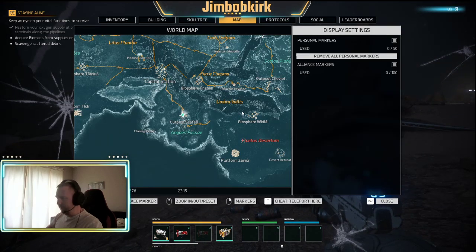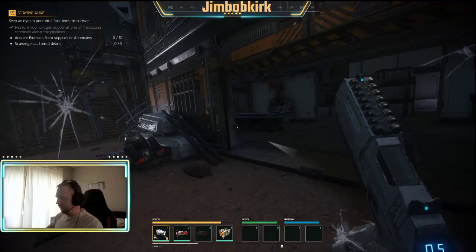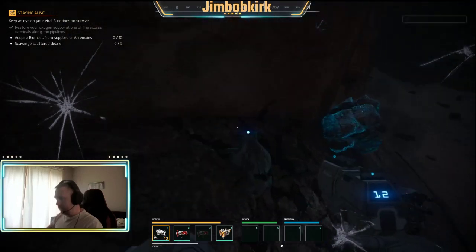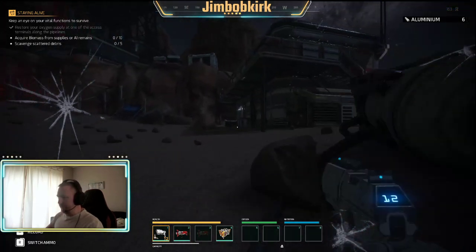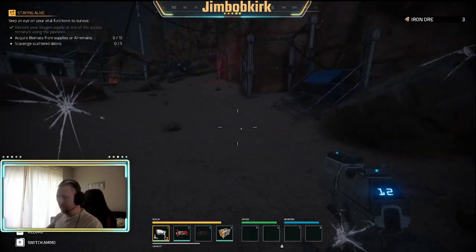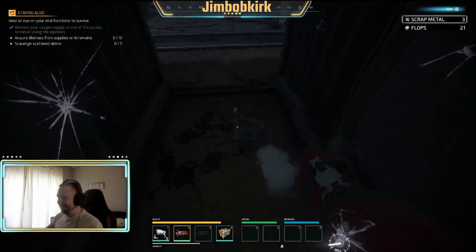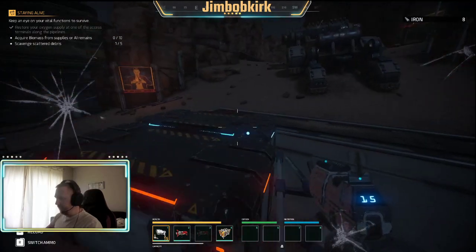When you die and spawn in, just select south and you'll be somewhere around this area. Acquire biomass from supplies or AI Remains. Let's click a couple of these. He didn't give me any biomass - sometimes you do get it off the dead bodies though. They normally take four bullets. If you wanted to fast forward a little bit past these few early missions, I honestly wouldn't blame you, but I'm keeping them in there because I want to do a full playthrough.